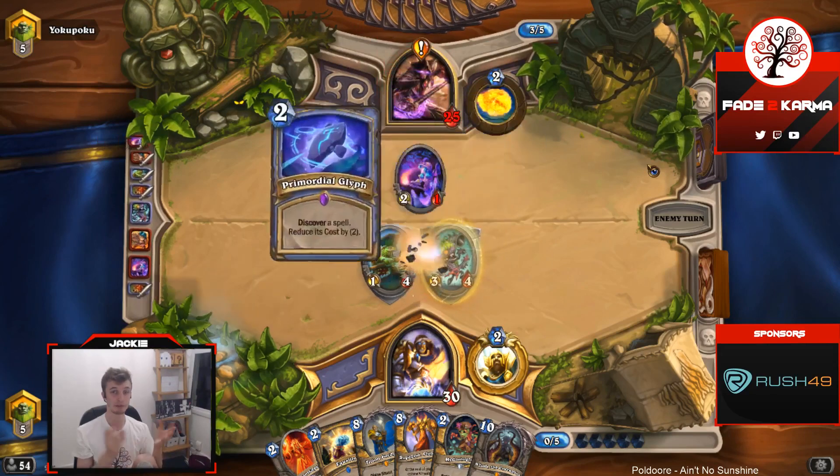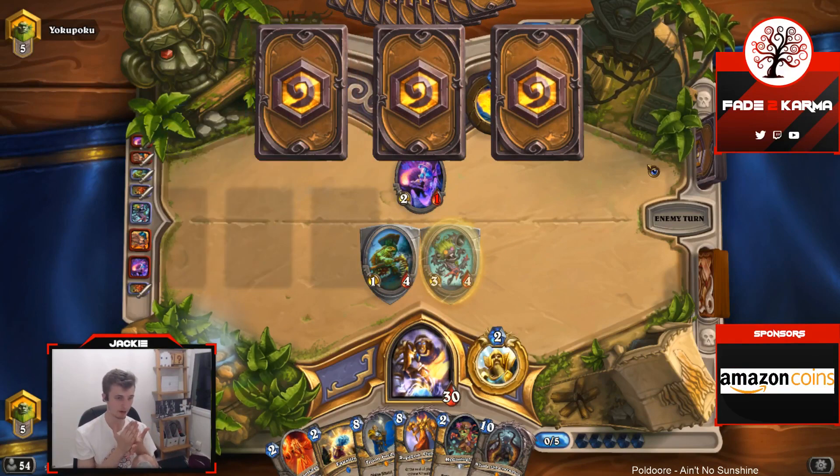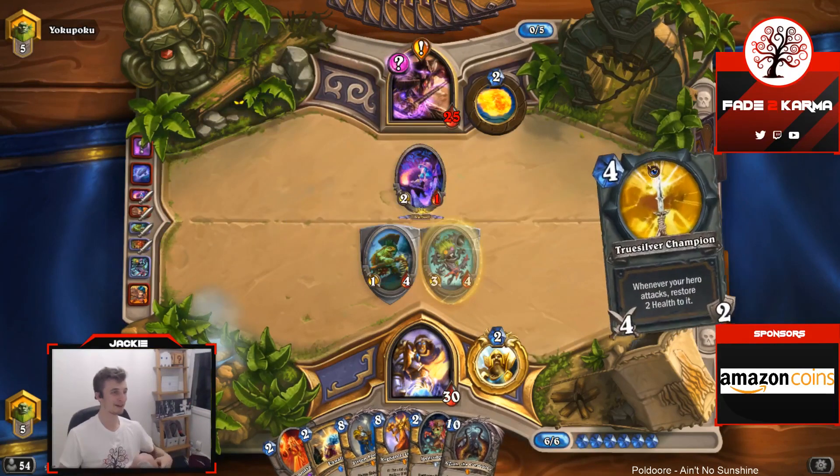Instead of playing murlocs you play like Skellimancer and Devil Saw Rig and Meme Wagon. Do you want to play hand buffs in that deck though? I don't know, probably not. Meme Wagon Quest Paladin then.